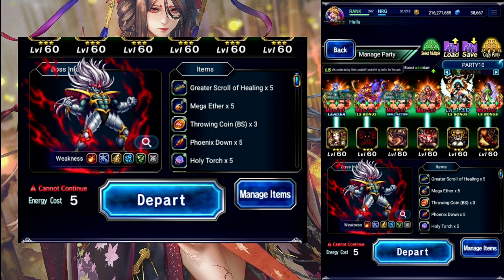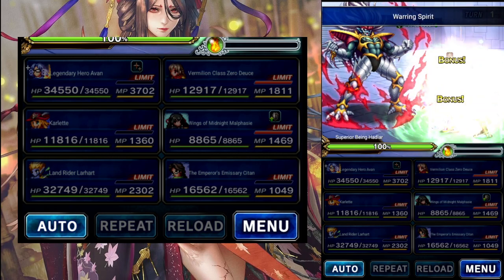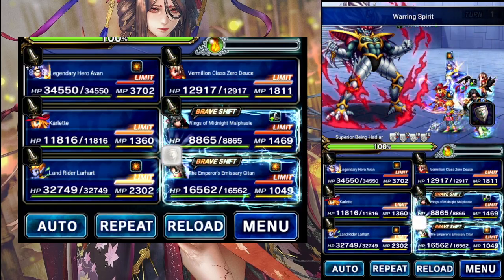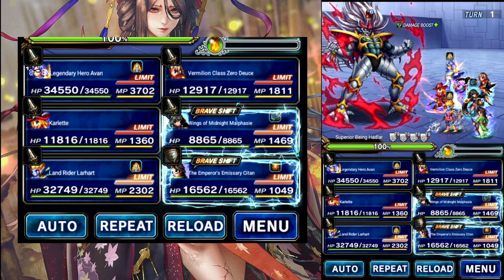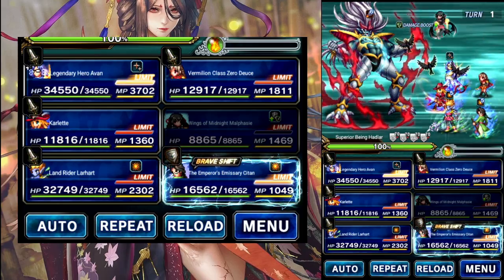Alright, let's jump in. Turn 1: C-Tan is going to Guard. Malfazie is going to do Base Limit to turn her Shifted Limit into a Tag move.